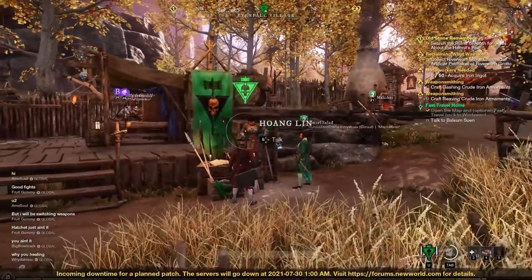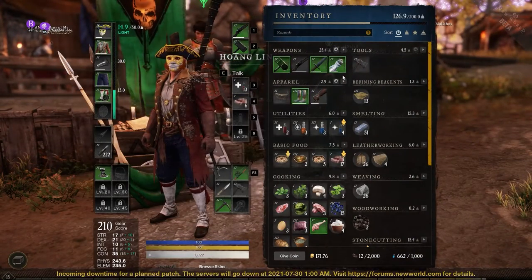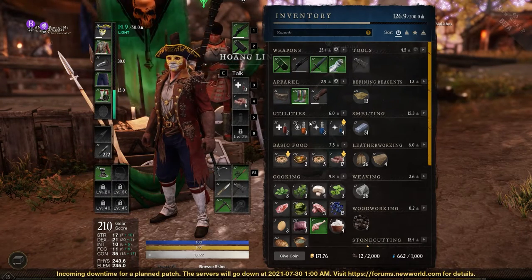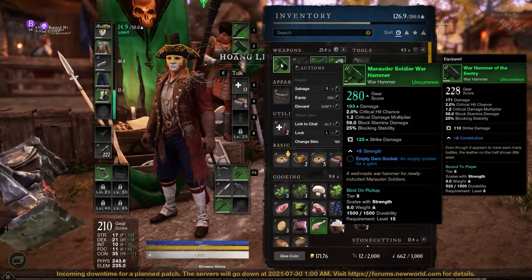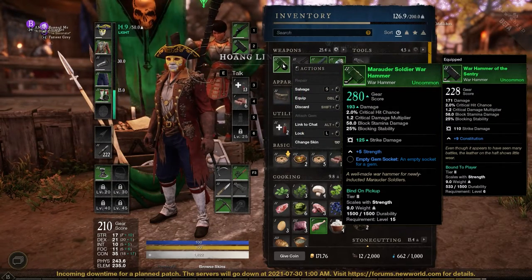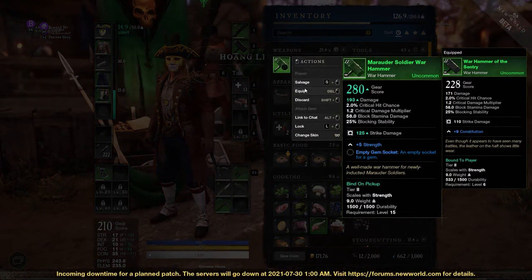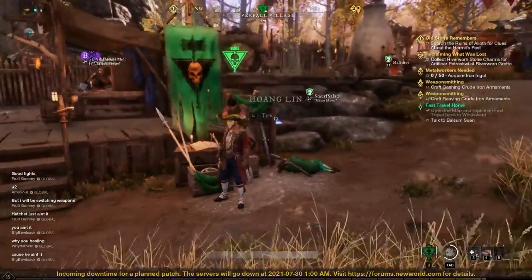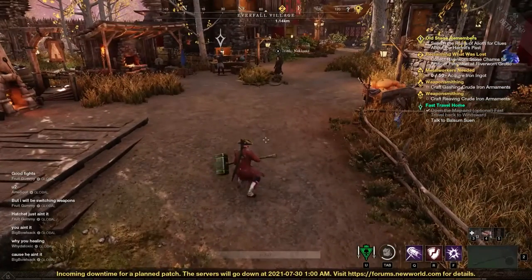Let's close out. Tap the Tab key and now you'll see that I've got the Marauder-specific Soldier War Hammer in my inventory. I'm gonna right-click on it, equip it — and now I've got a bad, bad boy. All right, I'm happy!